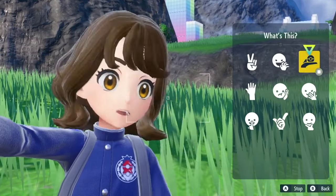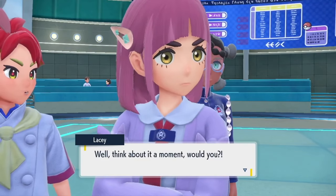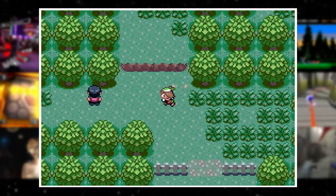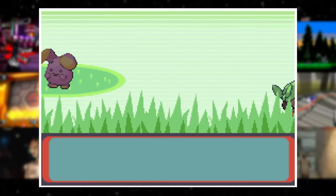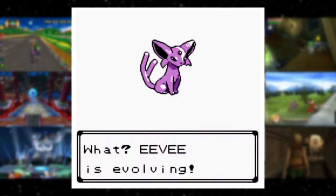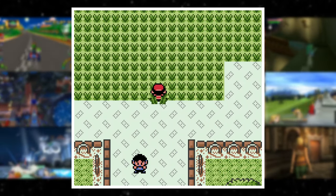Pokemon's another really obvious one, so bear with me before I get to the really obscure stuff. Generations 2 and 3 used an internal battery to keep track of its day-night cycle. This allowed for things like specific Pokemon spawns, time-specific evolutions, and so much more.